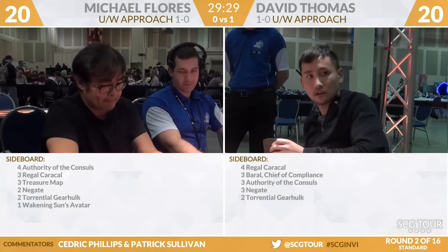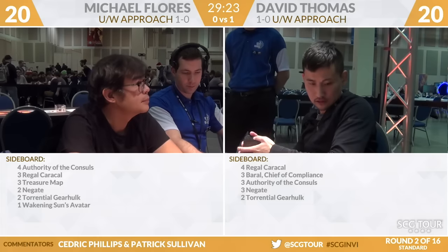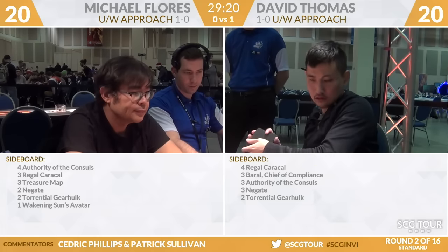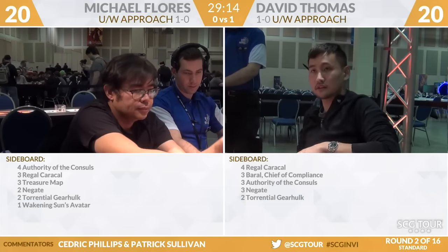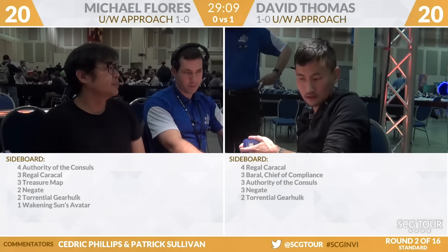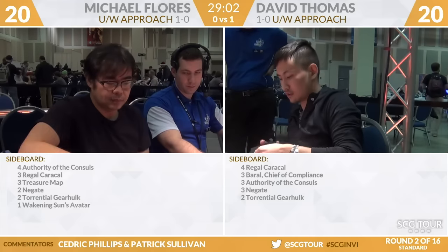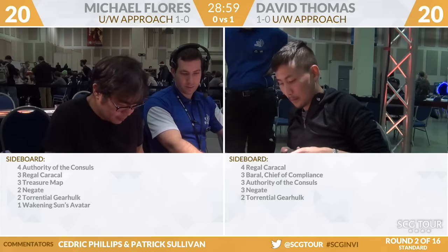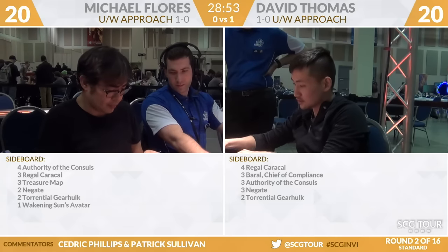David Thomas has got four cats of his own, three Baral Chief of Compliance, three Authority of the Councils, three Negates, and two Torrential Gearhulk. Baral, huh? Baral's him sweet? A lot of this is going to come down to counter wars where mana is going to be at a premium — the counter and loot is not trivial either. That along with the Negates and the Torrential Gearhulks. I actually kind of forgot that Baral is Standard legal because I just think of it in Modern Storm. The two text boxes on that card lend themselves a lot more to eternal formats than to Standard. We'll find out which of those cards — Baral versus Treasure Map — is better in this mirror after sideboard.